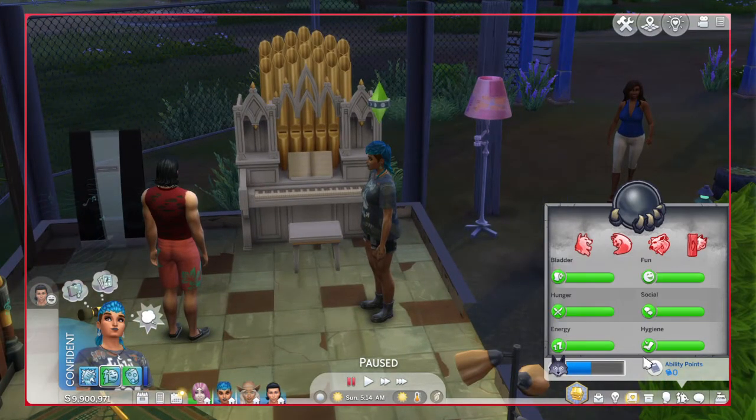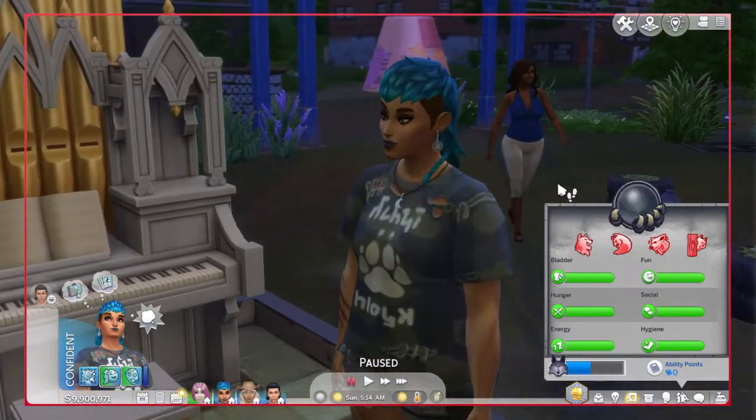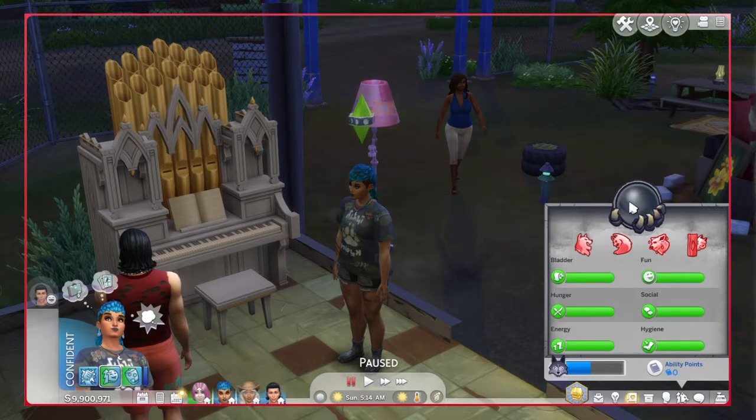She's a werewolf, of course, you guys know. She may not look like it, but she is, because she's in human form right now. And just by this you can tell that she's a werewolf — this is her fury. And she is an apex.